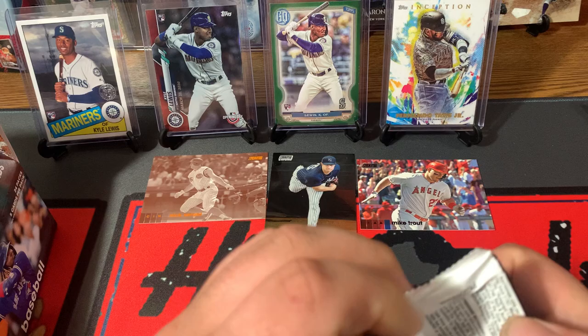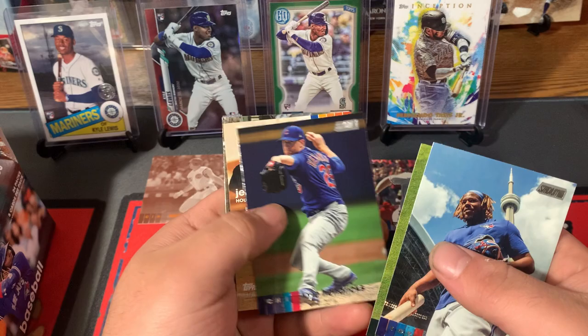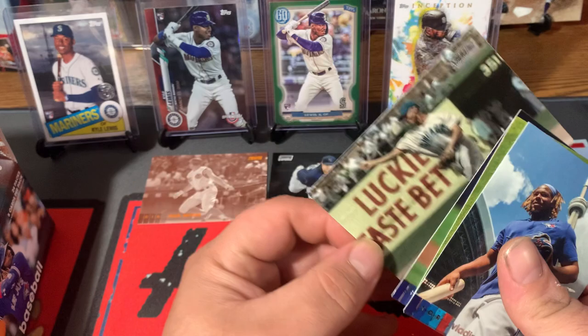Next pack. I'd love to get a Robert Rookie. Vladimir Guerrero Jr. — that's a nice one. Brian Anderson, Kyle Hendricks, Jeff Bagwell Red Foil, and Ernie Banks — nice picture there.